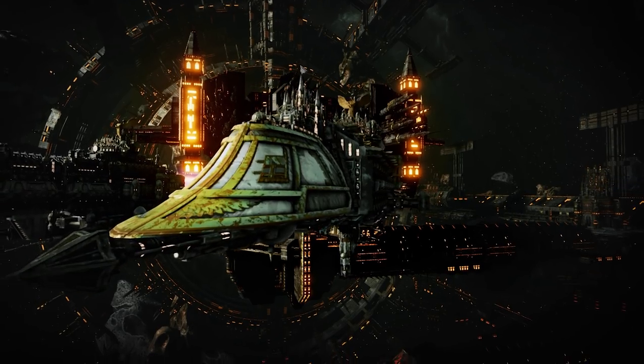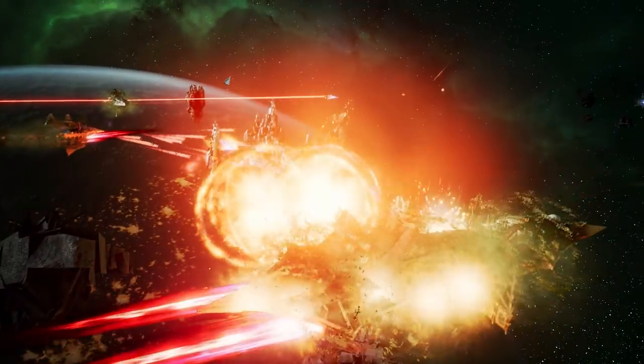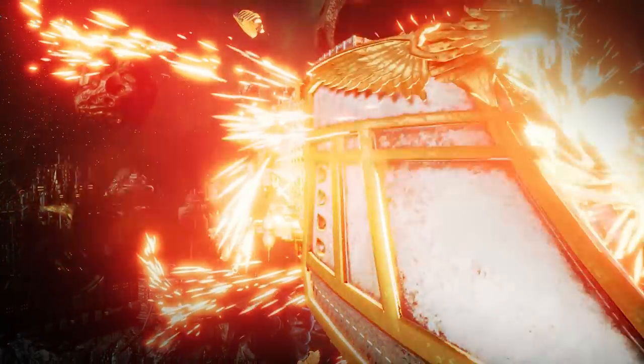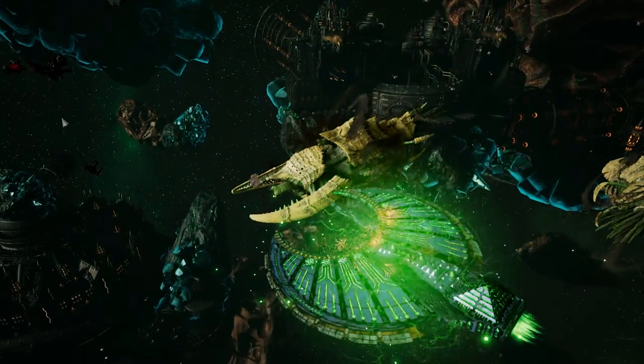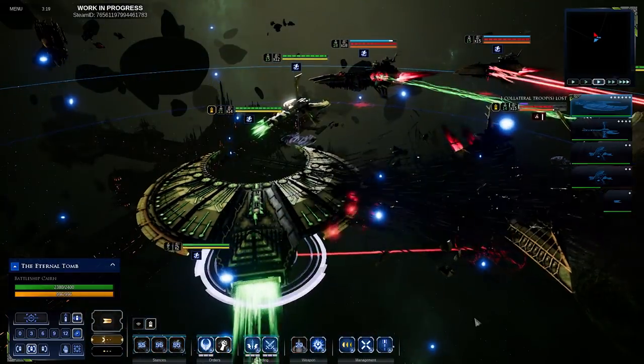The armoured prows of your vessels are as deadly as your weapons, and ramming is an effective way to finish off a wounded foe, or utterly annihilate a smaller ship. Tractor beams, microwarp drives, and other faction-specific abilities are vital for getting the enemy in range for a devastating impact.